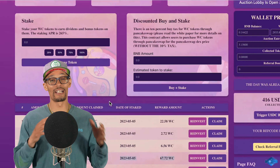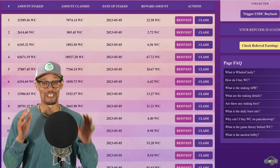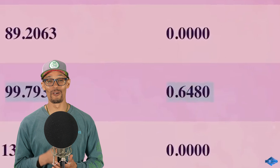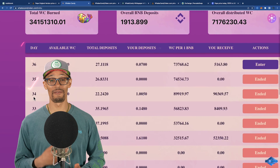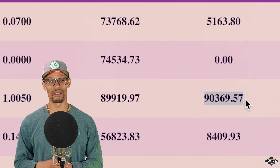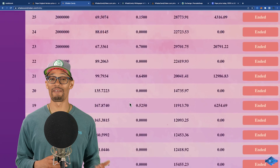Going back to the strategy I mentioned earlier — we're trying to time your position in the lobby when there are fewer participants and jump in and snipe it. Let me show you exactly why you want to do that. On day twenty-one, the total deposit was 99 BNB. I put in 0.648 BNB and got 12,986 tokens. Fast forward to day thirty-four, where only 21 BNB was deposited from other participants. With just 0.4 more BNB, I received a total of roughly 89,000 to 90,000 tokens — that's not even a hundred dollars — and I received so many tokens. I hope this gives you a firm understanding of how to navigate this terrain when it comes to Wells Candy.